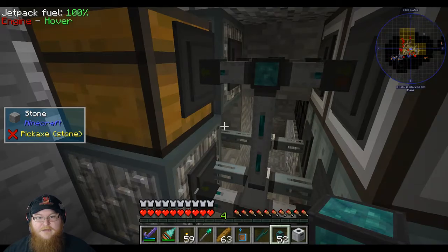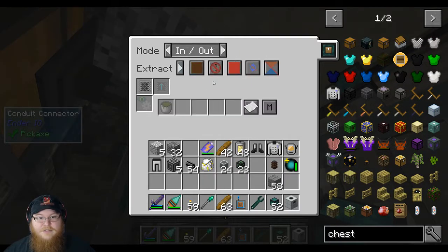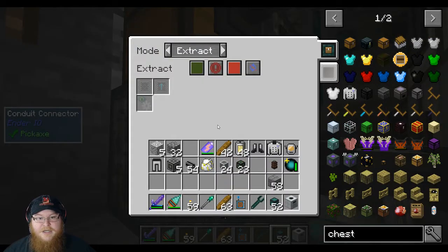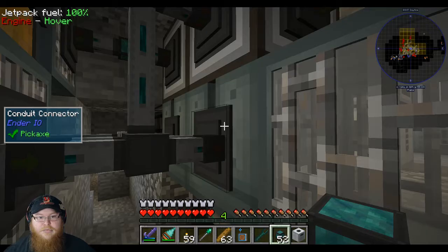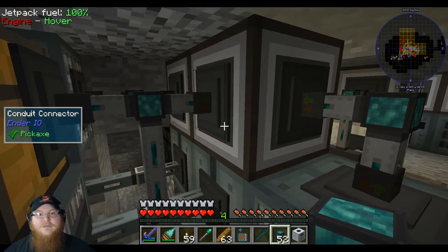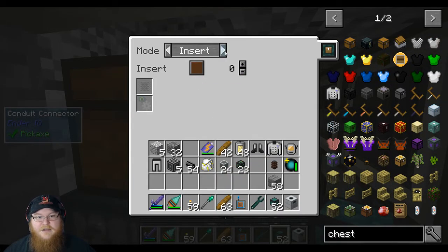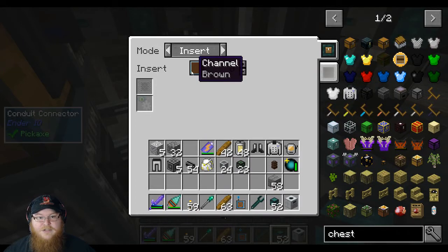Insert on green, that's fine. So this one is extracting on green, or this one is extracting on brown, so this will need to be insert on brown. This one will need to extract always active on green, and then this one will need to be insert on brown because it's extracting the items from here. Wait, no — this would be insert, this would be in and out. Insert on brown, extract on blue, and then the insert on this will be blue.